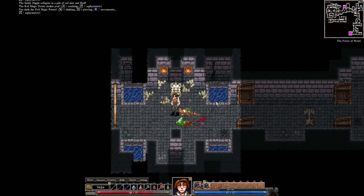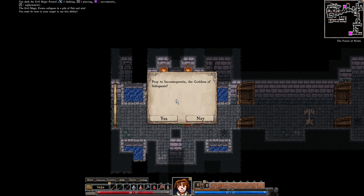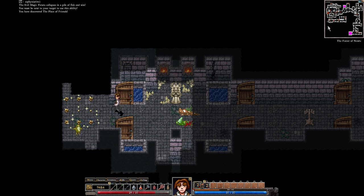There we go. Let's pray, because we need to grab a quest. Monsters of Dawn and Lutfisk must be defeated. The artifact knives must be brought to the monolith. Okay. They're up there — that's a long way away.